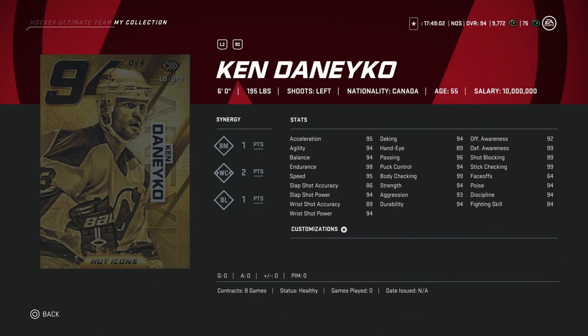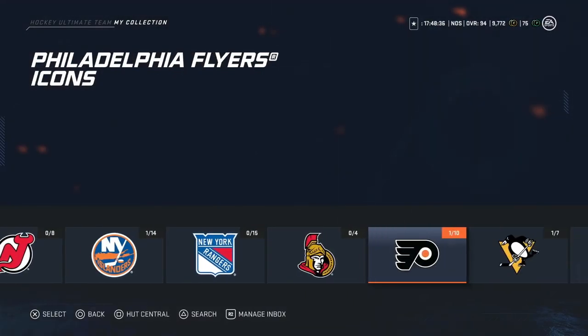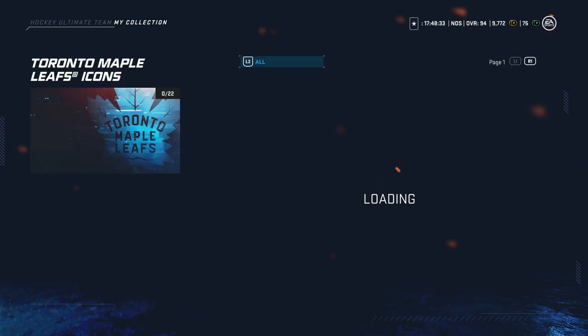It depends on the state of your defense. If you do not have any good defensemen — talking 90 or above — and you really need that one good first-pairing defenseman, it's not bad. But if you don't already have Ken Danico, I would sell and wait for future guys. There are going to be better options, which there will be. So I would avoid the Ken Danico.